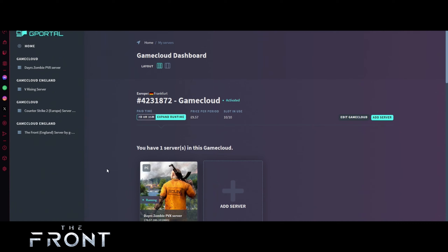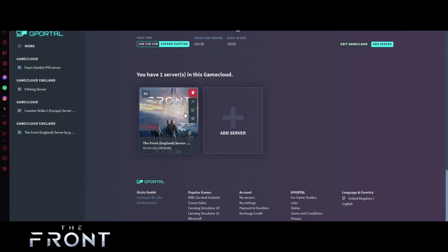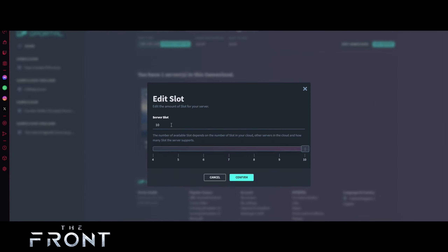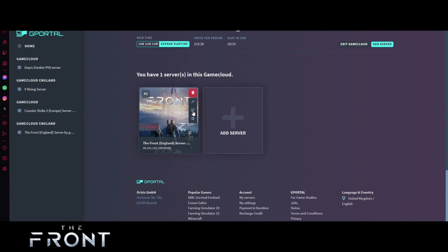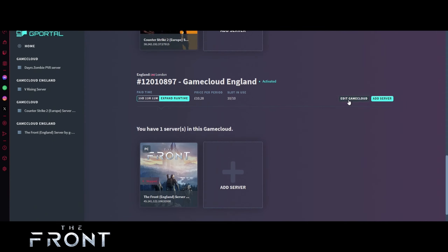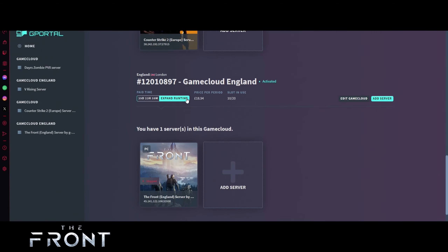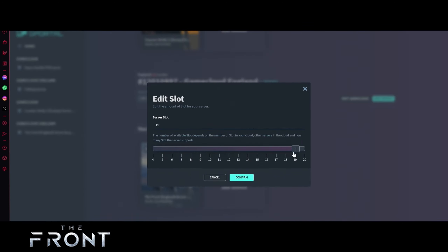To change your server slots — go to your servers and scroll down until you find your server. You can see you've only got 10 slots. Click the button above it — I always forget about that part — and here you can edit the game slots. If we want to add more slots, say we've got 40 people on the server, just click Confirm and you can have 40 people. I'm going to increase this one — we've got 20 people on the server now, so I'll confirm and add 20 slots. Then just click this button here and set it up to 20.